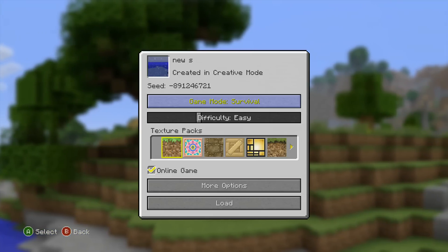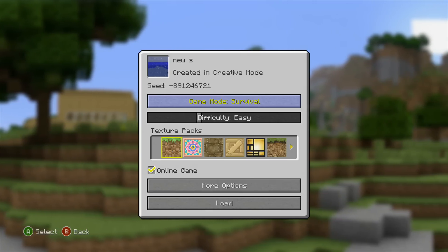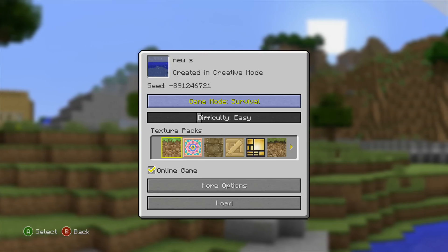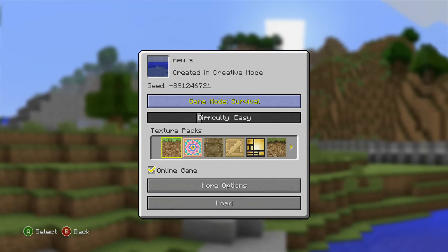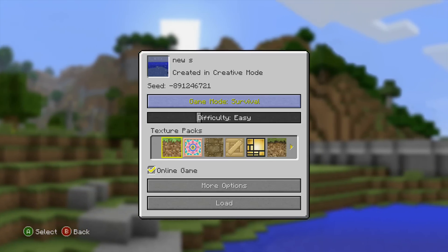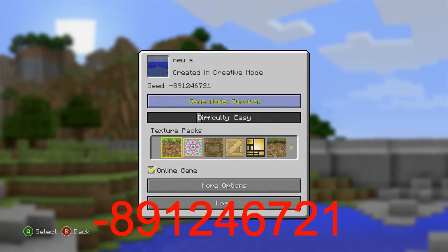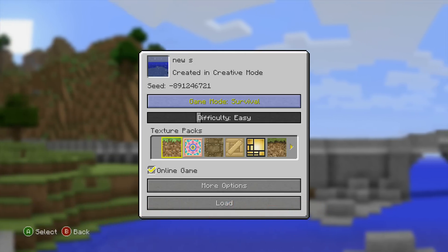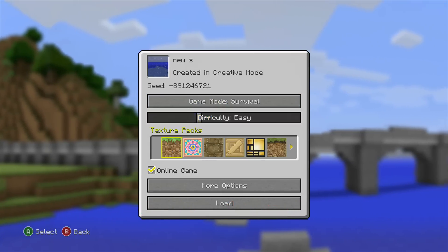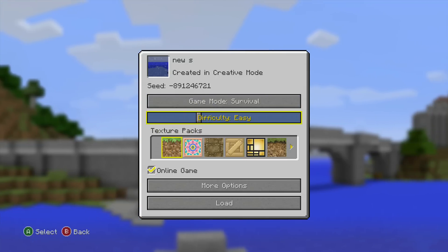This is a very good survival island. I was about to start a new world, typed in a random seed, and got a very good survival island seed that would be good for people who want to do survival islands. The seed is on your screen right now, and I'll just read it to you — it's negative eight nine one two four six seven two one. I'm going to show you what the map looks like and then start a new world and show you the land features.